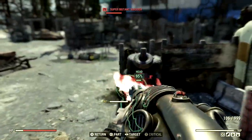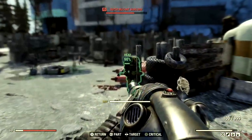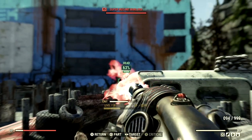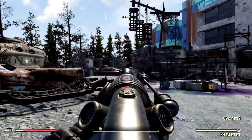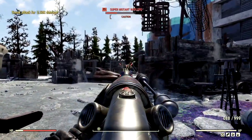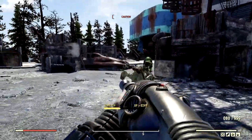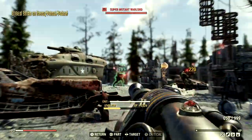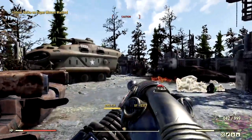A super mutant suicider shows up — we don't like those bombs coming near us, and we deal with it quickly. Using VATS we're hitting targets consistently. Outside of VATS we're seeing damage numbers of 98s and 176s. A floater, a hound, and multiple other super mutants all go down in rapid succession.